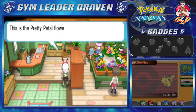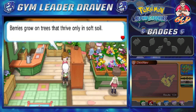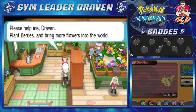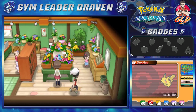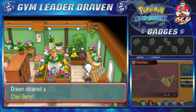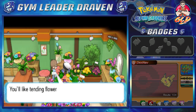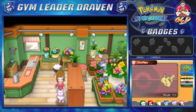In the shop: 'Hello, this is the Pretty Petal Flower Shop. Your name is Draven — would you like to learn about berries?' Berries grow on trees that thrive only on soft soil. A planted berry will sprout, grow into a plant, flower beautifully, and then grow berries again. She gives us a Cheri Berry and a Wailmer Pail, which of course will help us water flowers. Let's get out of here.